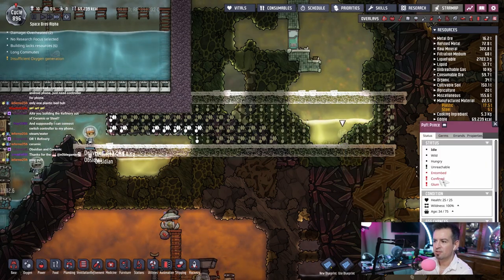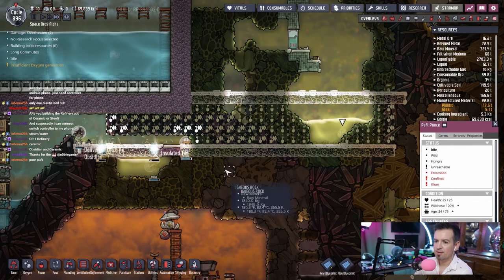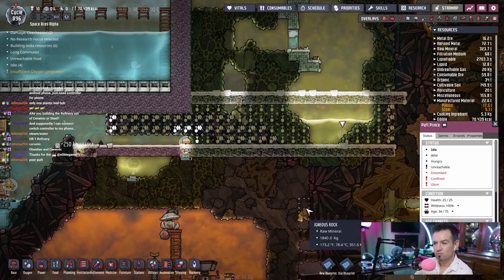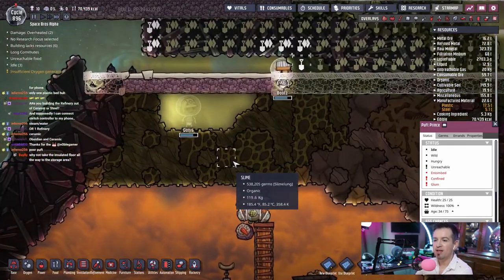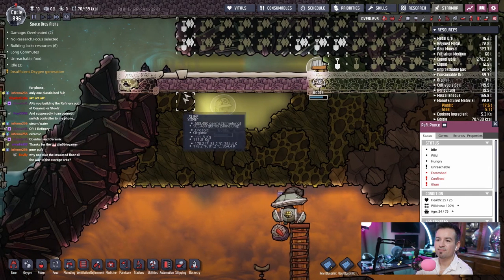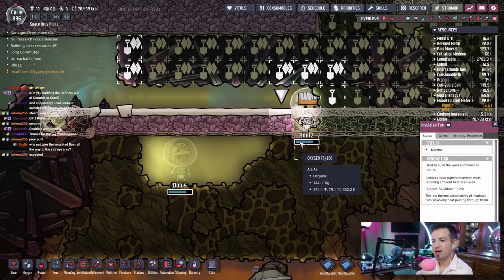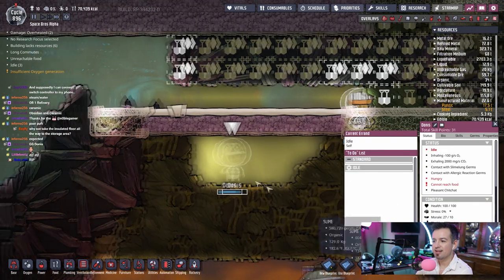Oh, he's entombed. His health is still good. I'll wrangle him, actually. Wait — I can't wrangle. Is it because he's entombed? Maybe. This is like the second time for Donnus.